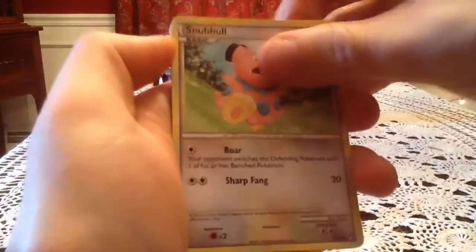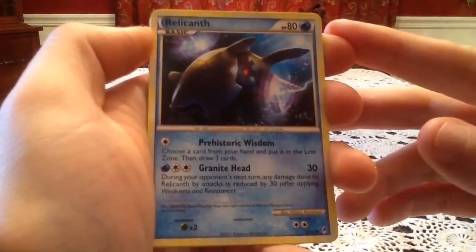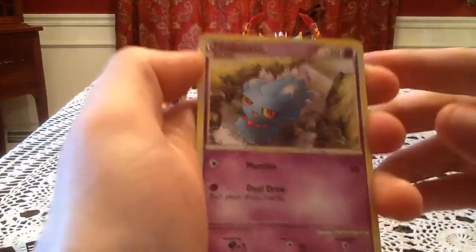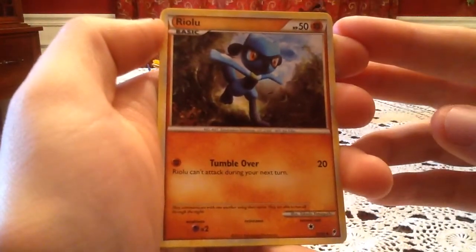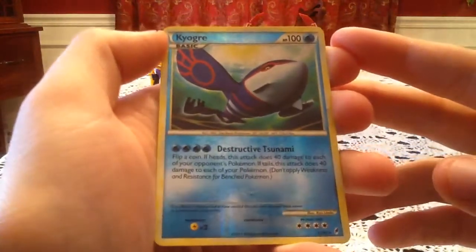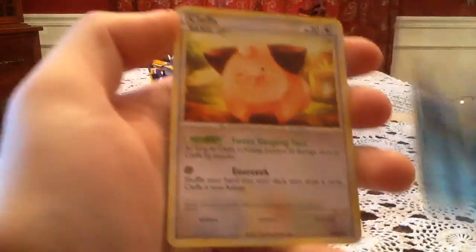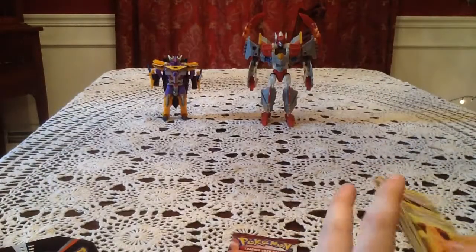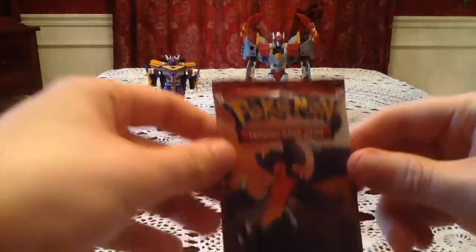Snubble, Eevee, Relicanth, Mischievous, Quilava, Flareon, Riolu. The Reverse Holo is next — Reverse Holo Kyogre, that's a holo rare reverse holo, very nice. A Reverse Holo rare also means there are two rares here, and the actual rare is a Cleffa. I do have that one. I think the only non-holo rare I still need for Call of Legends is Typhlosion, if I remember correctly.